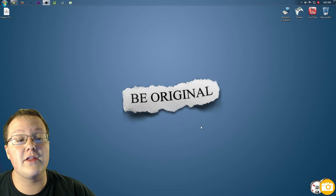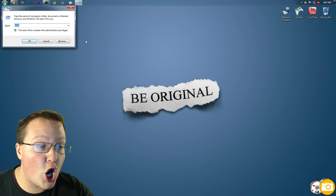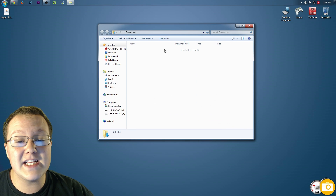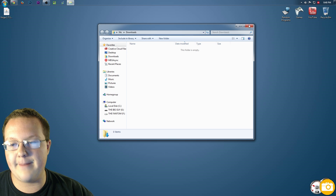Once you have it downloaded, it will either be on your desktop, or hit Windows key + R and type 'downloads' and hit enter. It'll be in that folder — drag it to your desktop.